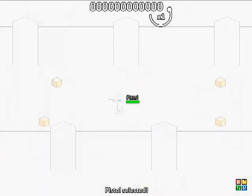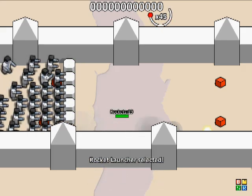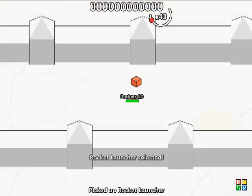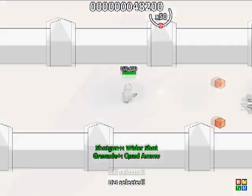First, I'll set up a wall to hold back all the zombies coming from the left side. Next, I need to clear out all the zombies from the right side. Rockets are quite nice at this point because they have unlimited range.